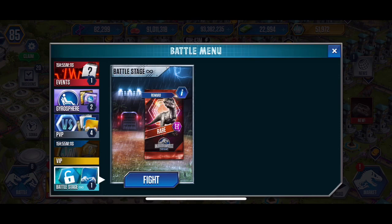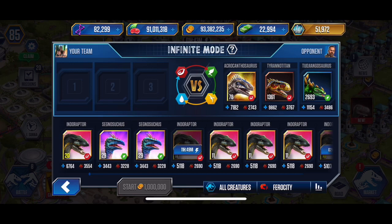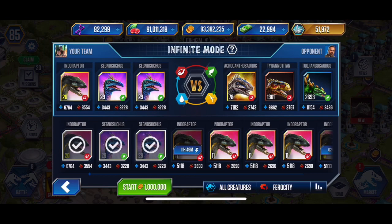So let's actually do this one here real quick as well. My top three: that's 6,764 health, 3,554 attack for us — 18,137. The second creature ferocity of 13,772 and the same for the third creature since they're the same. So my team's average ferocity, taking all three, adding them up and dividing by three, is 15,224.